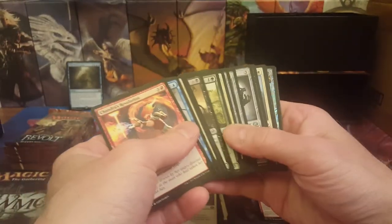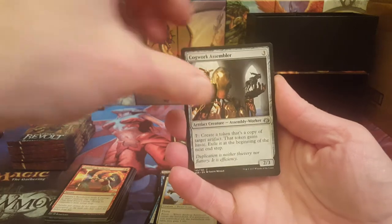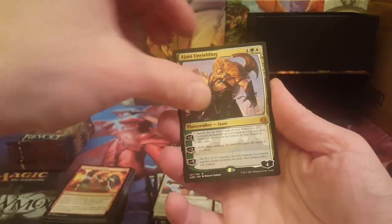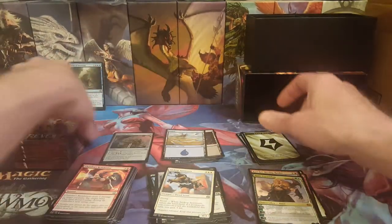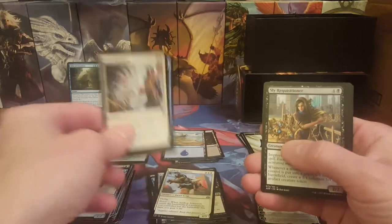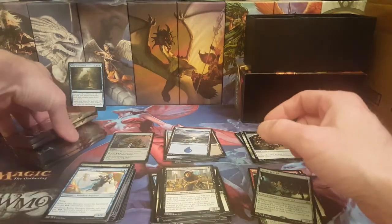There's a foil something — looks like an artifact. Cogwork Assembler, Gonti's Machinations, Airdrop Aeronauts, and oh hey Ajani, what's up — that's a couple of dollars, not bad. Two mythics again and Consulate Turret. Another two-mythic bundle — every bundle has been two mythics so far. Trophy Mage, Deftimus, another Sly Requisitioner, and a Scrap Trawler. Halfway through.